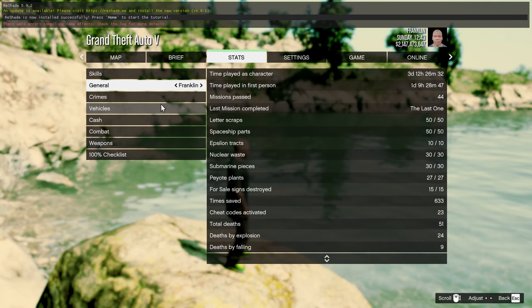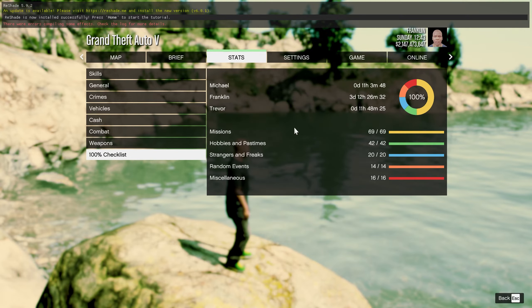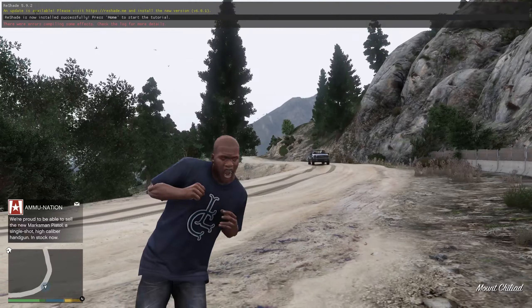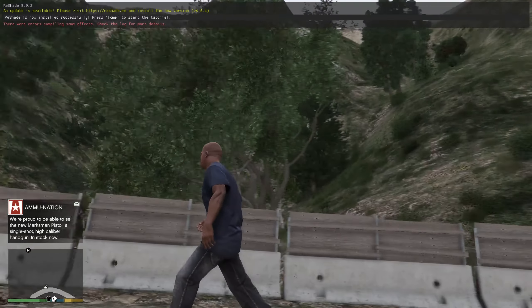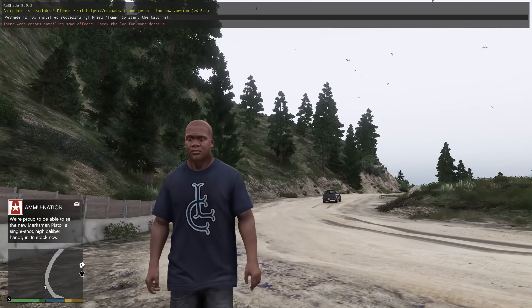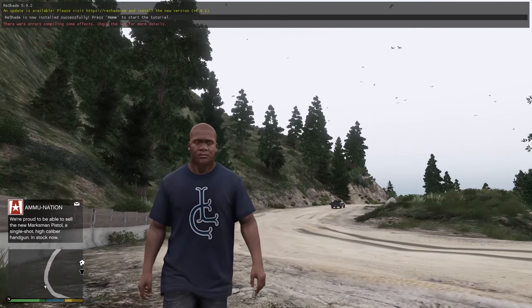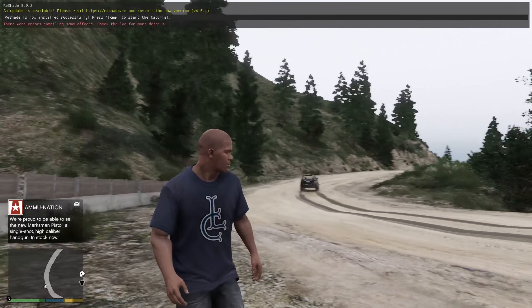If you head over to Stats you can see the whole game completed at 100% — every character, everything on the 100% checklist is done. So if you ever finished the game and lost the save, or completed missions and lost your progress, this is perfect. By the way, if you're wondering why the game looks better than vanilla, that's because I have Natural Vision installed — you can watch the next video to learn how to install it.